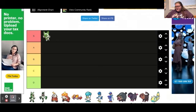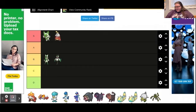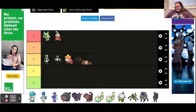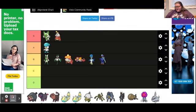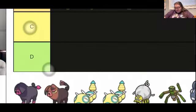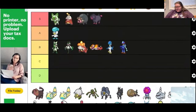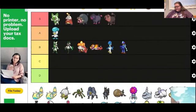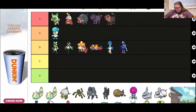This cat is S tier, but its evolutions are not as cute. The little chomp guy is cute but his evolutions again aren't that cute. The duck is like A tier, and again the evolutions aren't great. This pig is super cute and then he's got like emo evolutions — it's like emo.